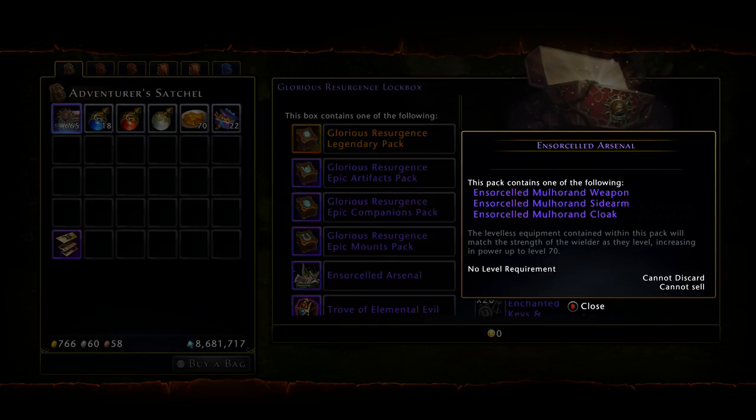The Ensorcelled stuff - I don't want to say better than the subpar elemental artifacts, however they are pretty close in statistics. If you can get your hands on the Ensorcelled weapon or sidearm, you can actually use that all the way up until you get to about 2500 item level and you can start farming Epic Demogorgon to start farming your Twisted set. That's one of the main reasons they didn't give you this lockbox up front - because they didn't want everyone having decent stuff right off the bat. So four months in, you guys now have access to the Ensorcelled.